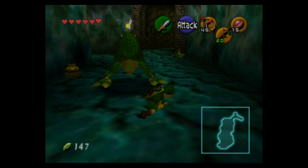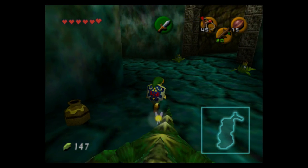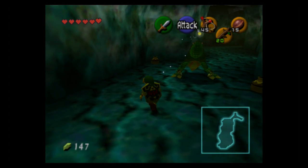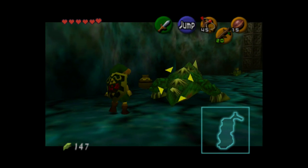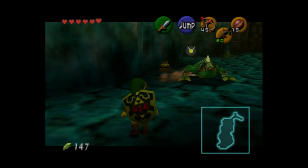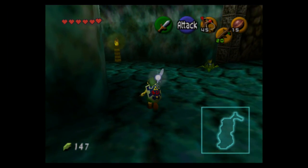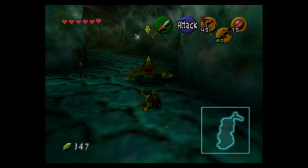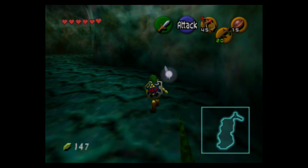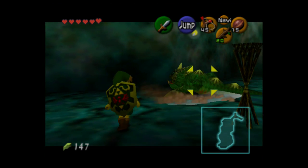These are actual Dodongos. The way to fight them is to hit their tails — unlike the baby Dodongos, they have armor all over the place. Four sword slashes to the tail will do them in. If you attack them from the front they'll do a little sweeping spin, and if their tail hits you it's not very healthy — you'll take quite a bit of damage.